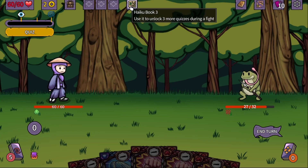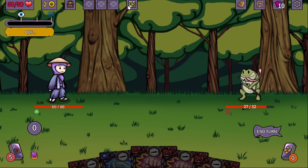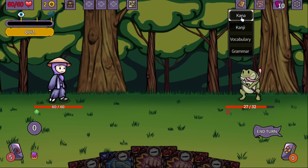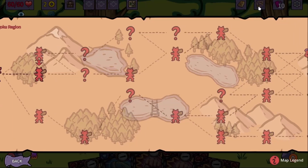We got a haiku book: use it to unlock three more quizzes during a fight — like a last resort. Backpack: we got the omemoris here. The money. The HP we have. Book of learning: we can enable more stuff on the fly. Extremely good. You can check out the world map. This is the deck that we are using.